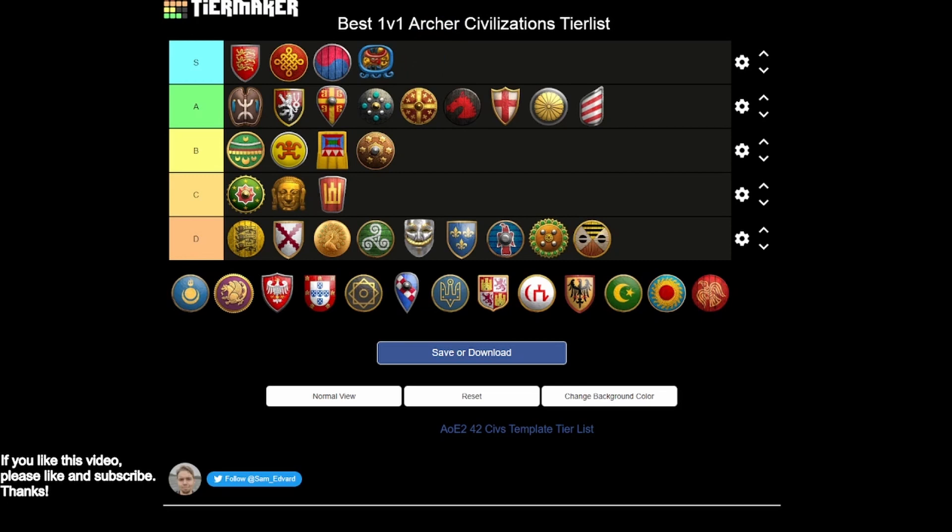Mayans have to go in S tier — really cheap archers, really great economy. Skirmishers can fire an extra arrow, which is fantastic, and you have halbs to support. Your eco is so good you can go double gold comp with eagles, and then you have the Plumed Archer — another one of those dominant unique units from the castle. All these S tier civs have really strong castle unique units, and Mayans' archery options are just fantastic.